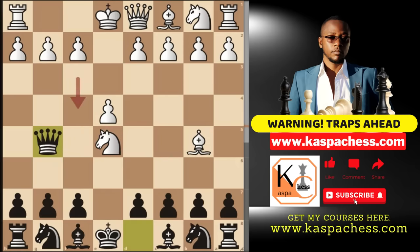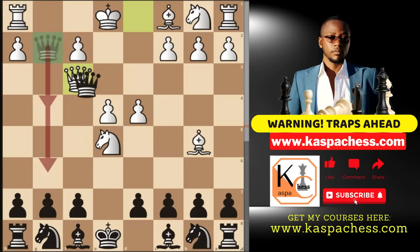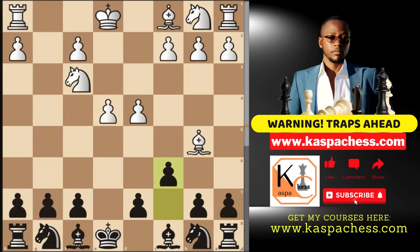Going back to the position of our interest: after knight takes e5 and queen g5, if White plays pawn to d4 defending their knight, realize that your queen is also under attack. This is when you can take on g2, which disturbs the typical Ruy Lopez plan of castling short. Once the dust settles, seeing that you are threatening to capture, White will be forced to play queen f3, and since you don't have any safe square to go to, you can simply exchange and play the Caro-Kann Defense structure with pawn to d5.